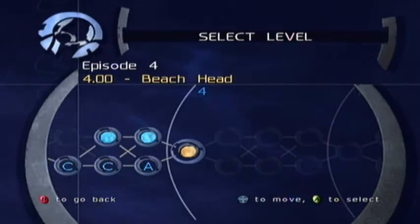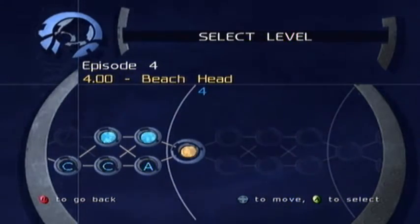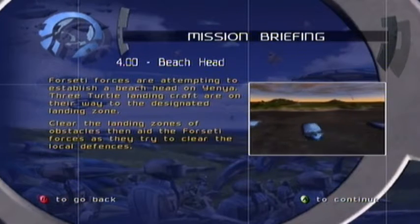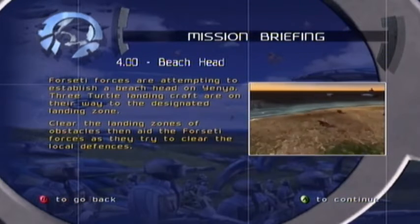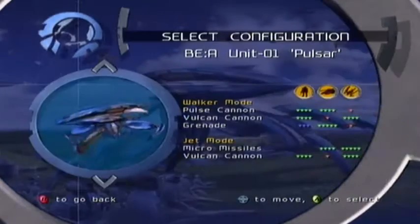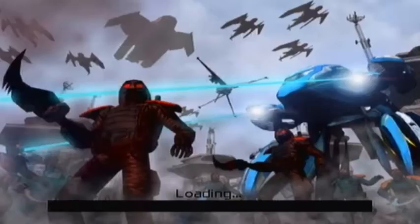Hello everyone, welcome back to another episode of Battle Engine Aquila. We are going to do episode 4.00, Beach Head, in this episode. Forseti forces are attempting to establish a beach head on Yenya. Three turtle landing craft are on their way to the designated landing zone. Clear the landing zones of obstacles, then aid the Forseti forces to clear the local defences. Let's do this, and we are going to go with the Lancer and Miguel Lorenzo.